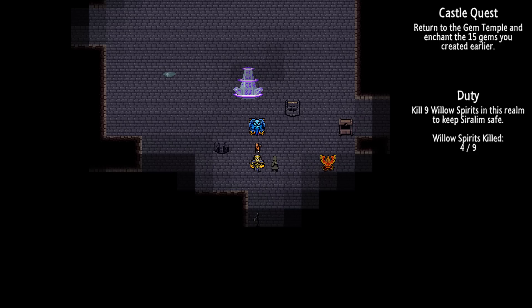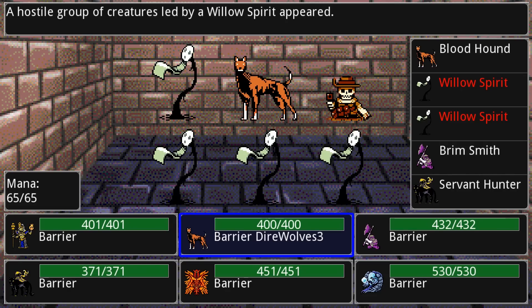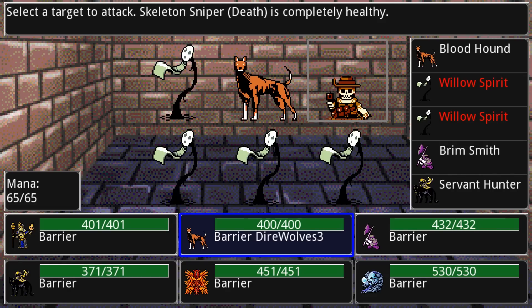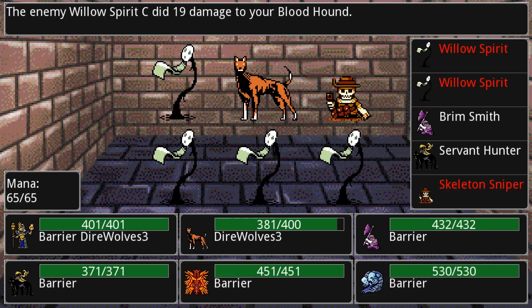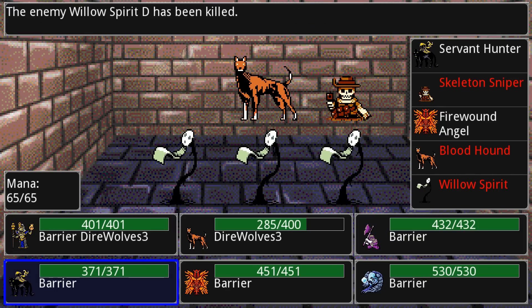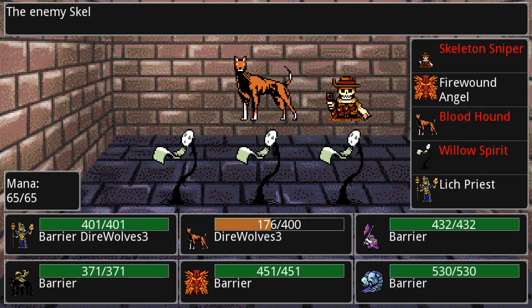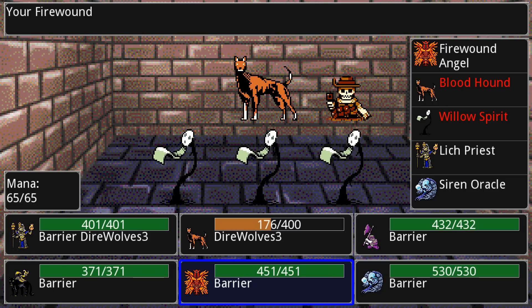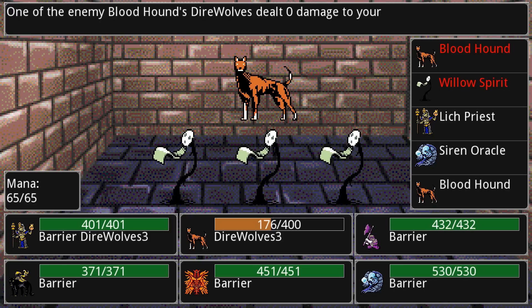My goal right now is to get these gems enchanted to create a nether egg, and I also want to keep discovering new creatures and leveling them up to improve my party because I have some weaknesses in it. The game is pretty much entirely based on you making your own goals and having the game's very in-depth progression carry you through and keep you coming back again and again. There really is something to do every time you hop on — there's just a new thing to work towards. The entire game is you working towards your own self-set goals.